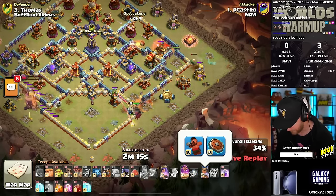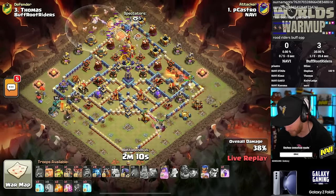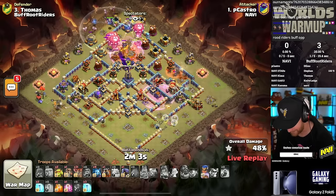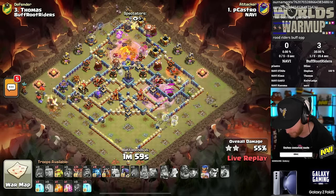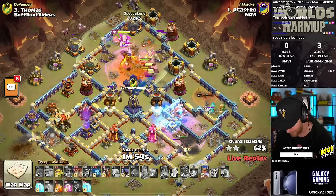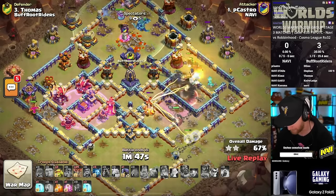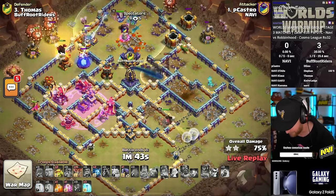Interesting to see what these pro players have decided to do with their hero equipment. We know that Picastro has max level equipment on his World Champion — it's all max right now. And so if he is deciding to run the seeking shield and the hog puppet, which is opposite of what we expected to be good when the new World Champion equipment first came out, then it definitely is a tell-tale sign of maybe we should be looking in that direction. Because he's the one who called the hog or the healer puppet before everybody else did. So when I see him change equipment, I am definitely keeping an eye out for that.